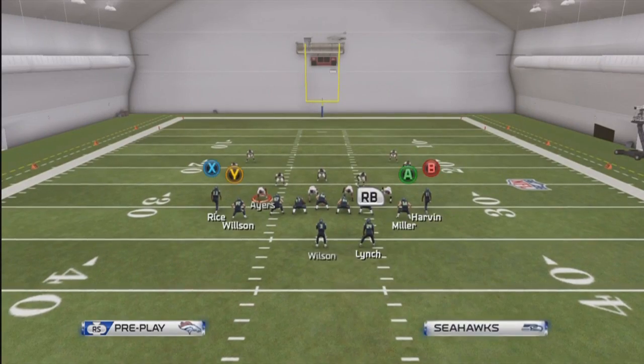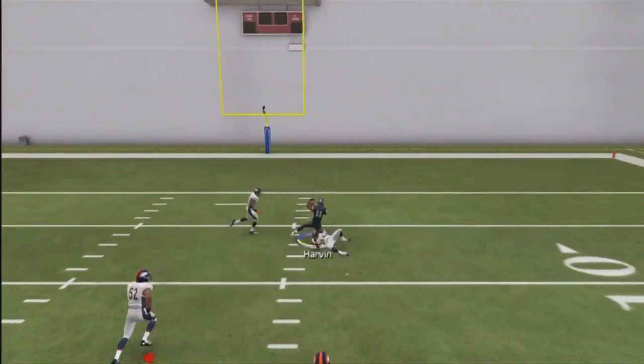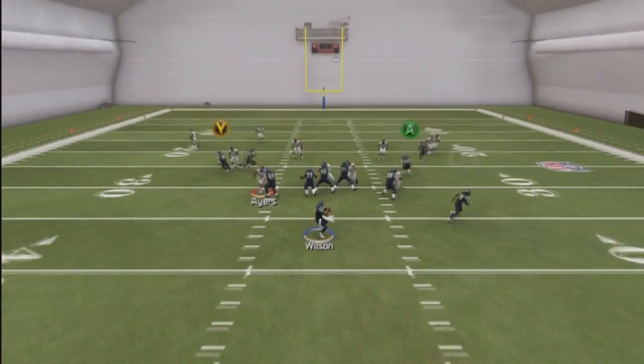One of the first reads against zone is the streak with Harvin on the right side of the field. As you can see, it's a quick pass. If you take too long you could get hit-sticked by the safety, but if there's no safety, you can throw this all day.